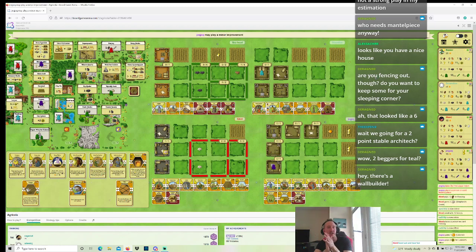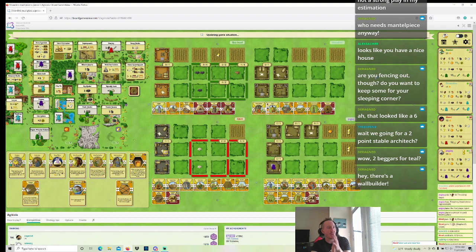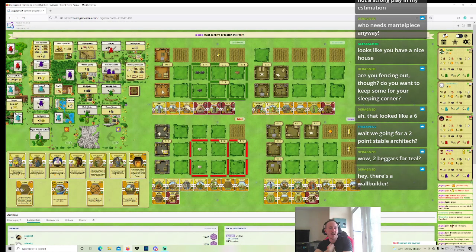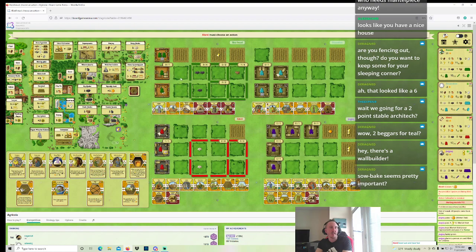I get two sheep then — I'm pretty happy with taking two sheep next round. Market Stall for Jock Jok — wow. Market Stall is actually... it's pretty bad for me. Actually no, Market Stall is not terrible. If I start player Market Stall, it gets me another veg, and then I harvest another grain, and then I plow sow everything. The only issue is where does my food actually come from? Sow bake seems important — sow bake is eventually important. I have enough food at the moment, but I do need sow bake at some point this game. I can just take it to help make sure I feed. I'm taking cultivation if I'm offered it — I'll just cultivate. Otherwise, I'm taking sheep here.